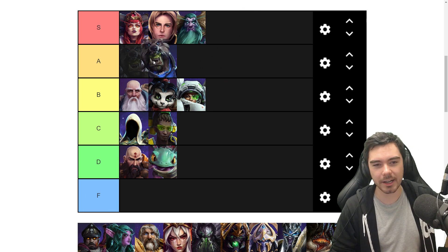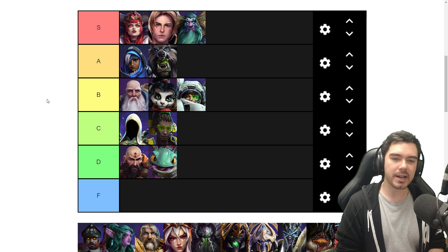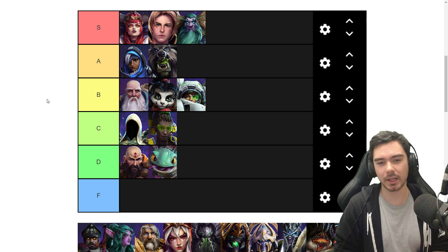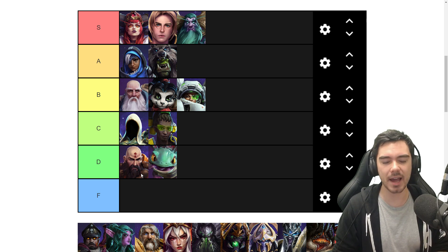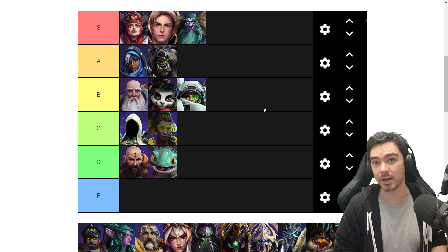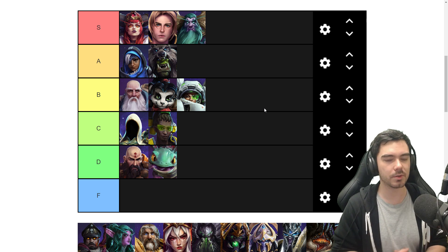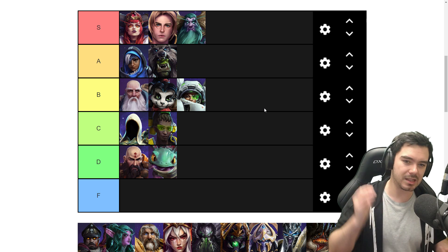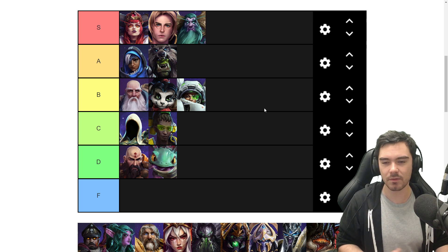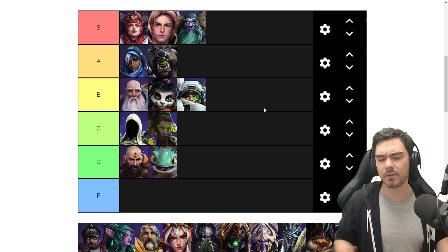Rehgar could arguably go into S tier as well — I'm going to put Rehgar as a really solid A tier hero. I think Kharazim and Lucio tried to capture that feeling of being an aggressive healer and kind of didn't succeed all that well, certainly not in the modern game. Whereas Rehgar does. Rehgar has a good feeling of being aggressive — the Ghost Wolf in particular works really well for that, giving you an instant mount, instant mobility, the lunge attack, using that for a bit more damage in team fights, lightning shielding yourself, being able to fight merc camps and minion waves. It ends up being really fun.